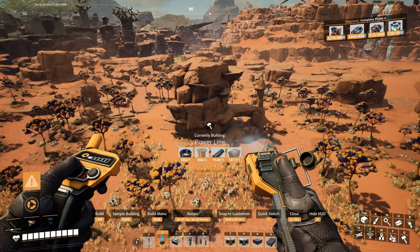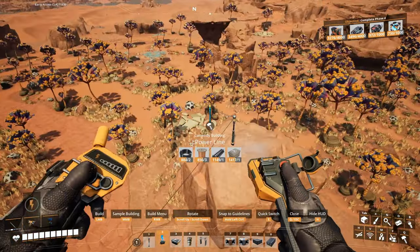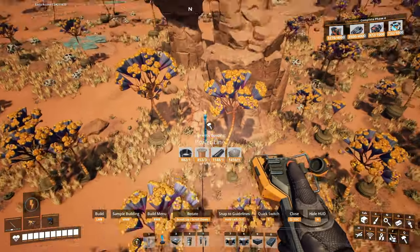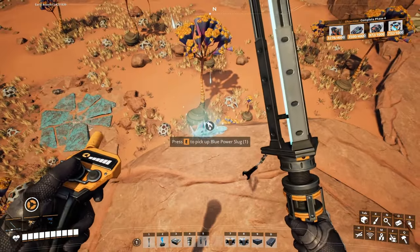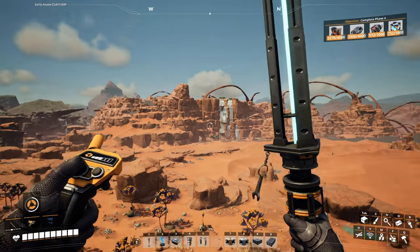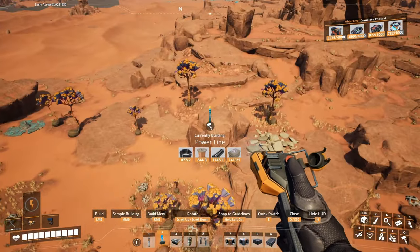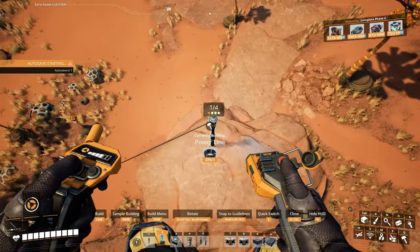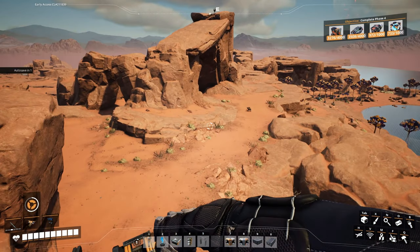Slug right there. I don't see any crash sites from up here. In the next playthrough, I do want to start in this location right over there — it could be fun. Lots of open space; I could build a massive, massive factory here. And in the next playthrough I will be using trains, because I didn't do it in this playthrough.